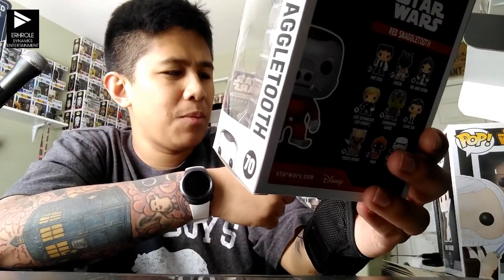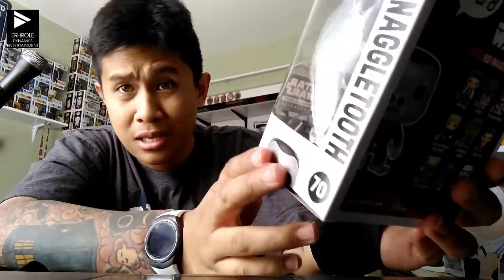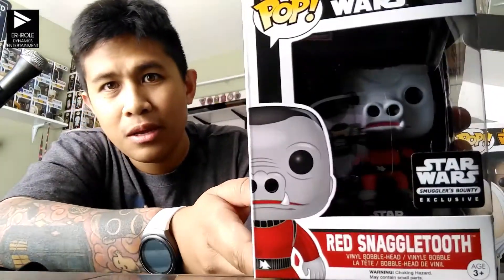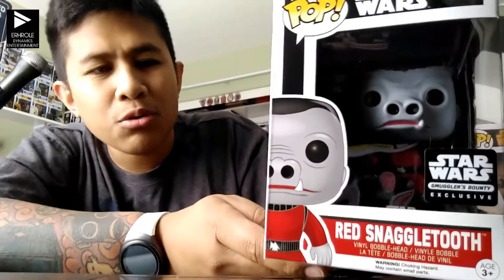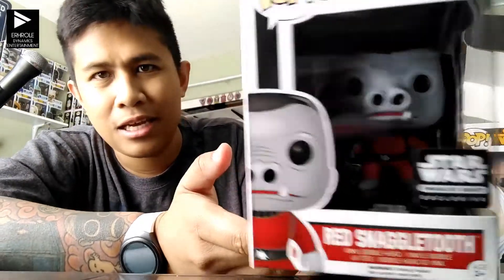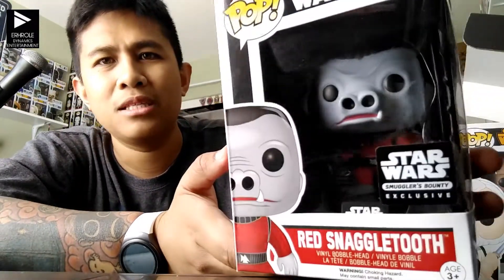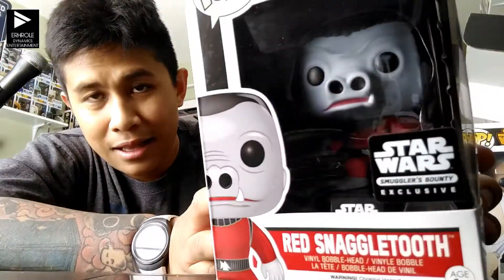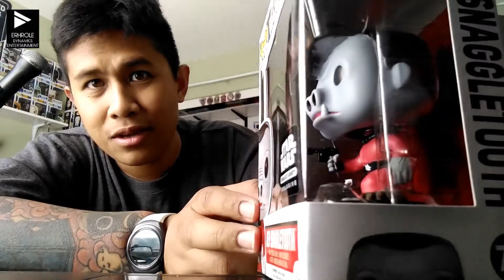One last Pop. They told us that these would be molds we've never seen before, which was kind of a cop-out because Ben Kenobi wasn't really an original mold. This one's cool — Red Snagglétooth. I remember him from the Cantina. I really like these Cantina figures.